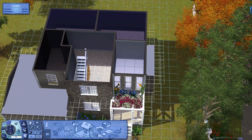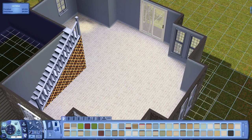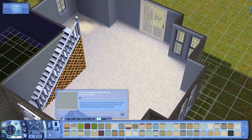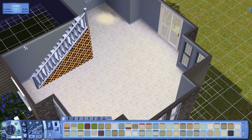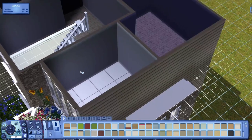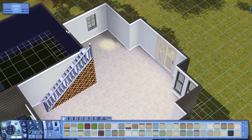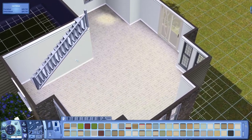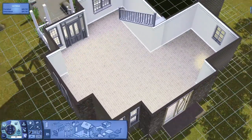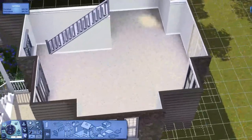If we go back to wall coverings, there's one I really like - it's this one, the walls with baseboard and dental crown molding. We're just going to press Shift to cover all of it, and then go upstairs - Shift, Shift, Shift - and fill that. Beautiful, look at that.